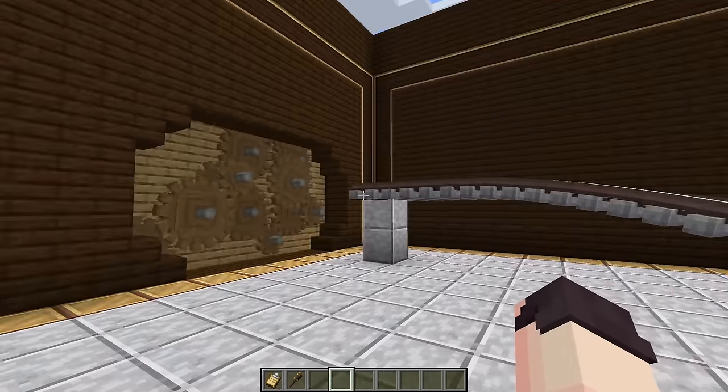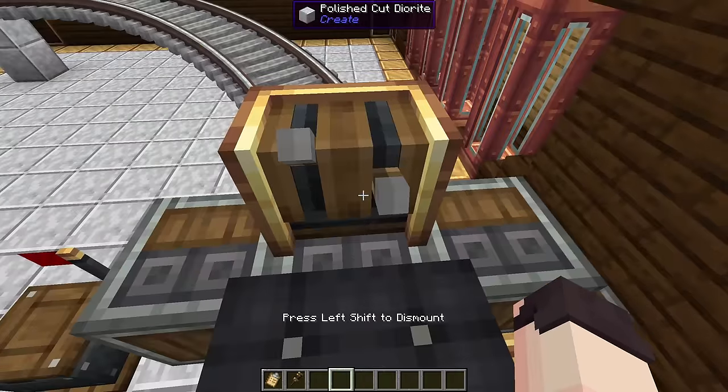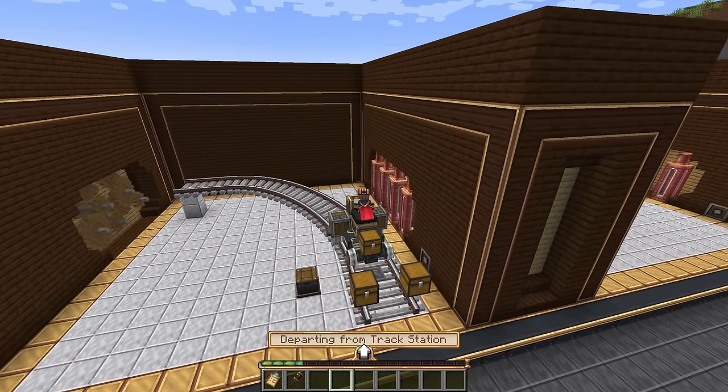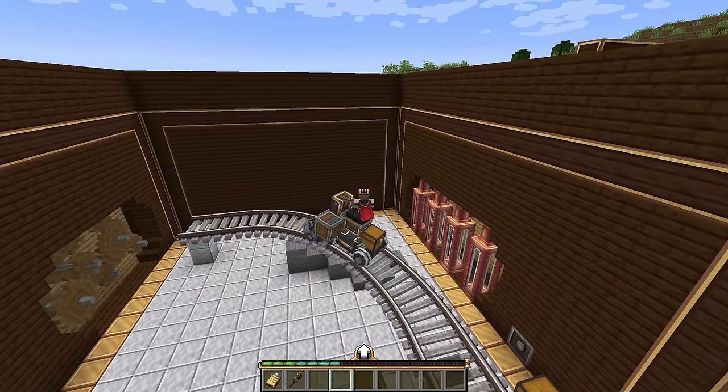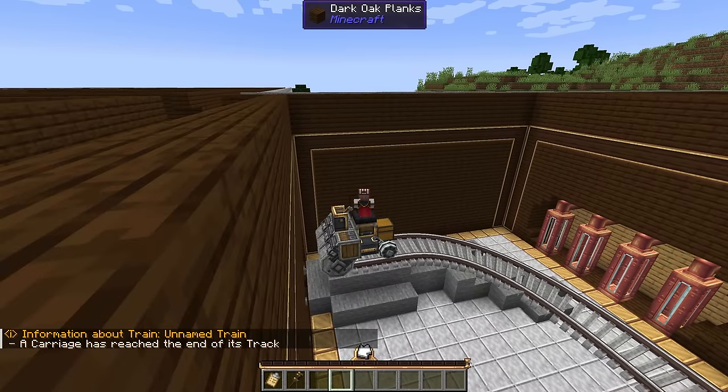Did you know that you can use rollers to automatically fill an area with any block? Just make sure to have the blocks in the contraption or train's inventory as you move forward with the rollers and they will fill the area underneath. It's also important to glue your entire contraption — otherwise you'll end up with missing chests just like I did here.